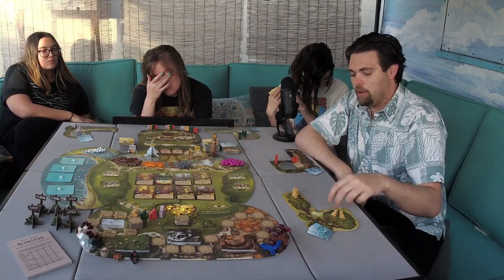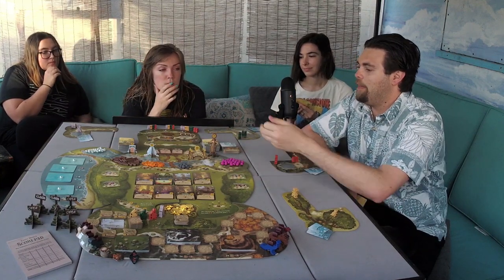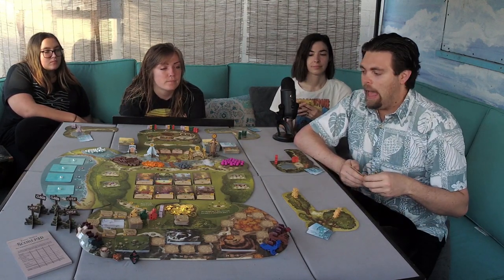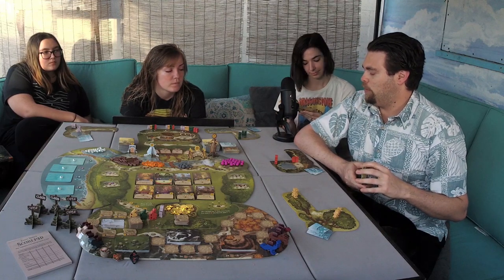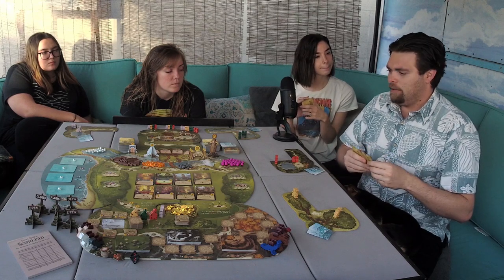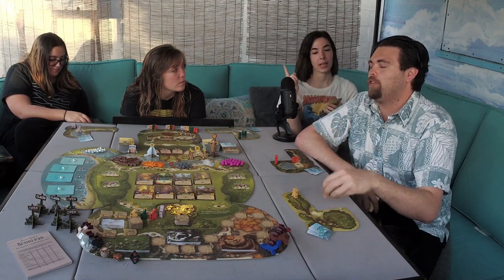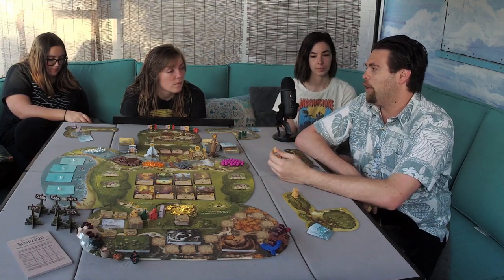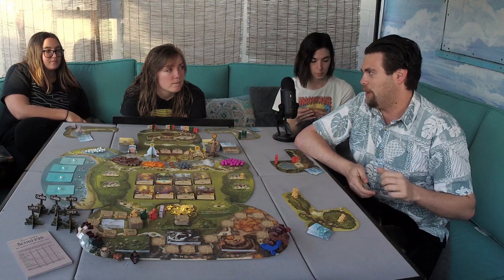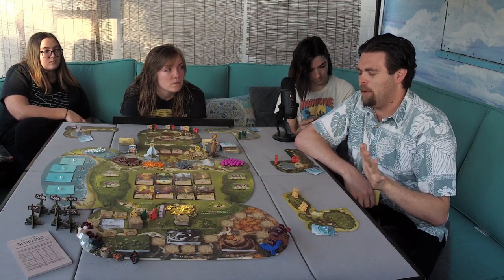For instance, if I put one of my workers over here, that would give me two of any resource. Over there gives me two stones and a card. On the very far left side, it gives me a star and a berry. So: place a worker, get resources. After you've placed your worker and gathered resources, you can then play a card. You have two options: you can either place a worker or play a card. My first action might be to get two resources of any type, and my second action might be to play a card that has two resources on it. We're just going to go ahead and jump into it.